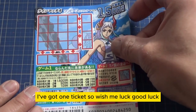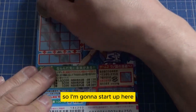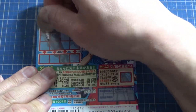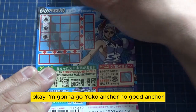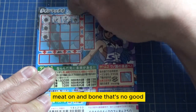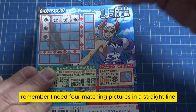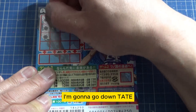I've got one ticket, so wish me luck. I'm going to start up here and go down. Steering wheel, steering wheel, steering wheel — that looks pretty good. I'm going to go Yoko. Anchor, no good. Anchor, meat and bone — that's no good. Remember, I need four matching pictures in a straight line. I'm going to go down — Tate.